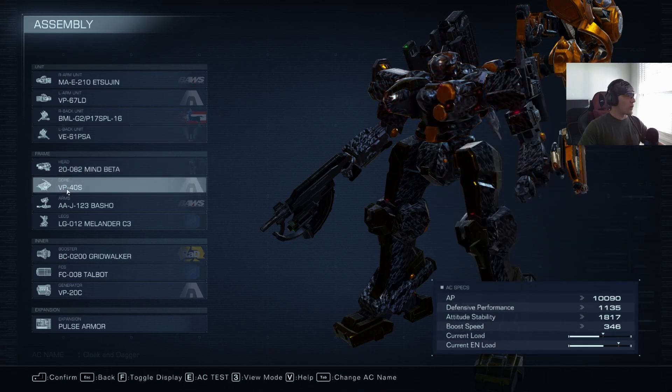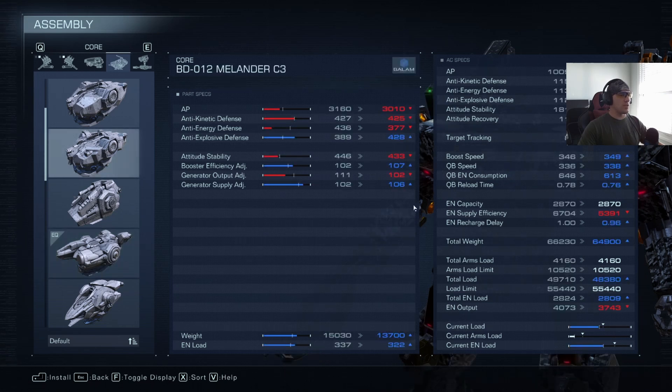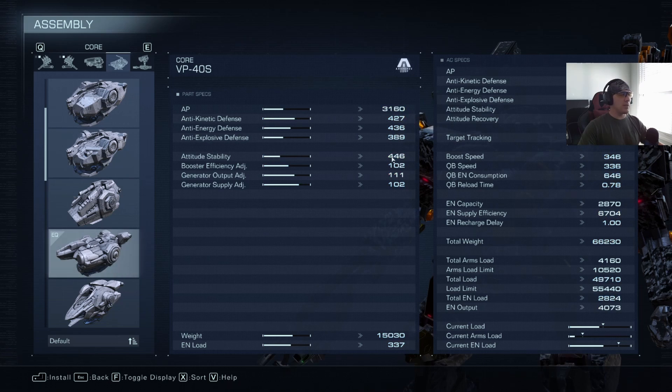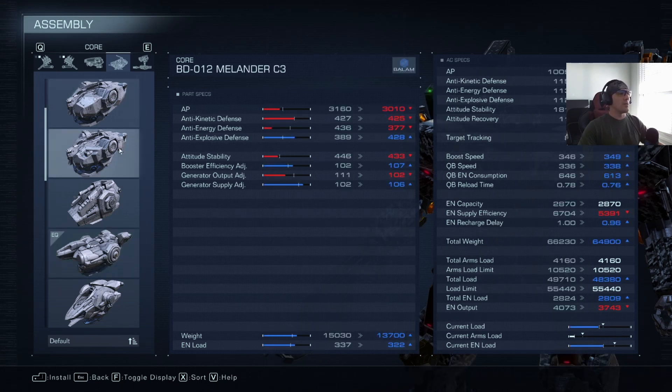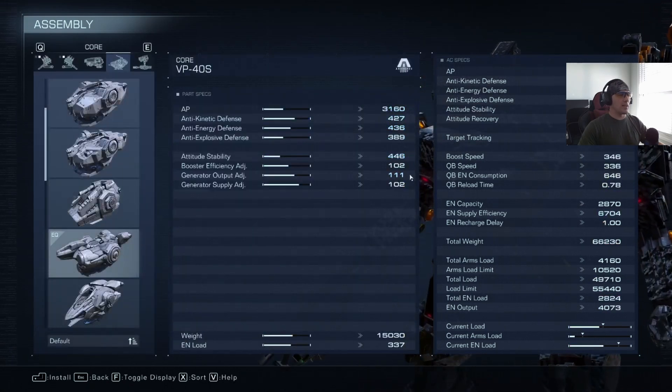Moving on to the frame — the core is the VP-40S, one of the most balanced cores in the game. I love this thing. It reminds me a lot of the Melander C3, which is also a very well balanced core, but the VP-40S has a little more stability, which is what you need when running this type of shield. It's also pretty good at helping out your generator at 111 — that was actually a buff from the patch.